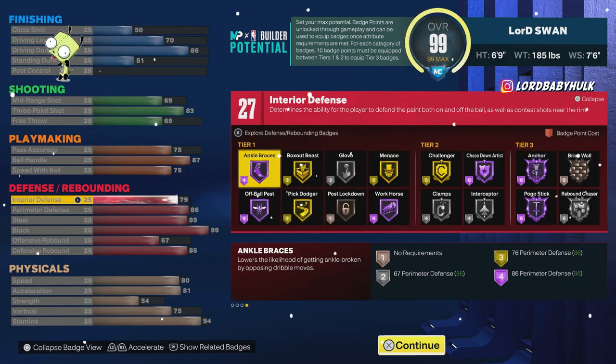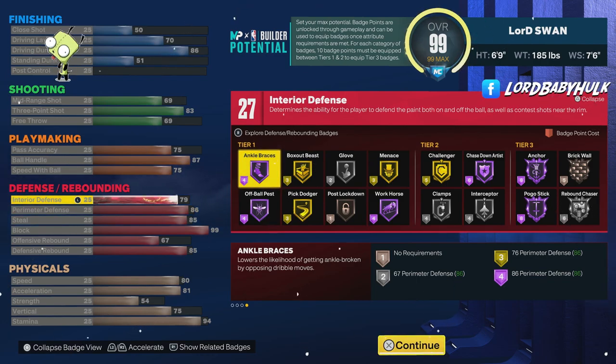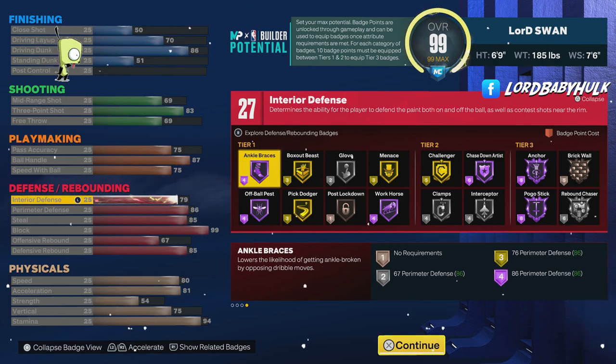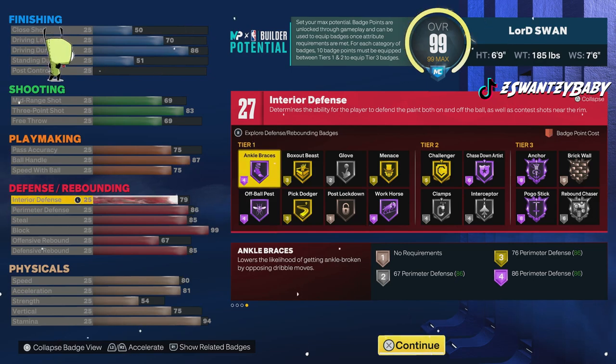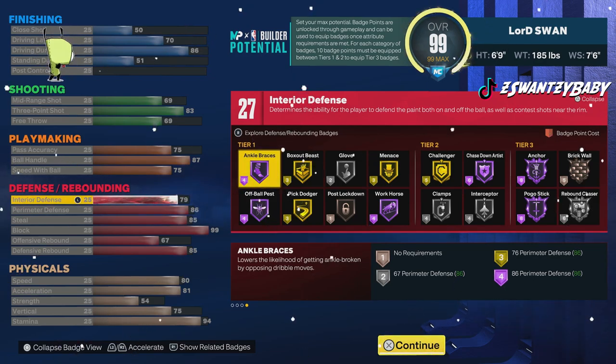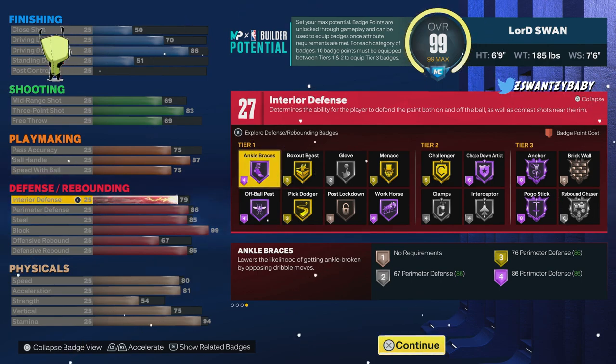Defensively, we got 79 interior — that's insane. 86 perimeter, so you got some clamps. You got 85 steal, so you got some steals and some Interceptor. And you got 99 block for Hall of Fame Anchor — you feel me? They ain't scoring on you in the paint.